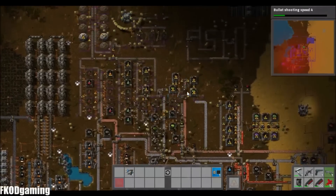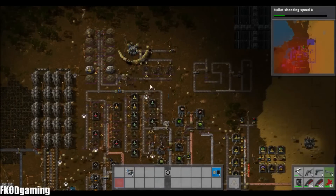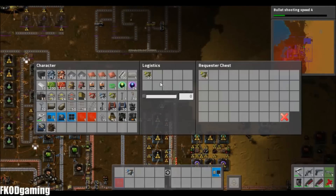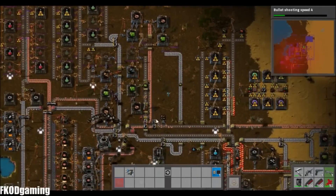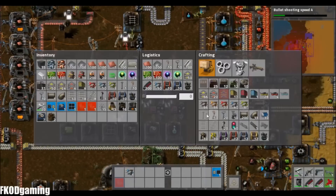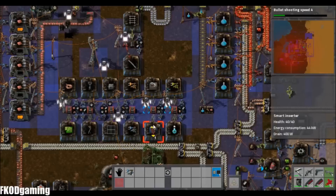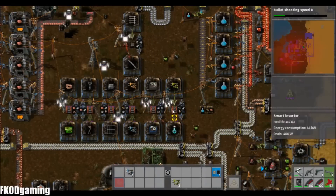That's kind of like a smiley face. We'll actually get the smart inserters off of that. All I need to do is make one smart inserter and put it there, and that should be enough.